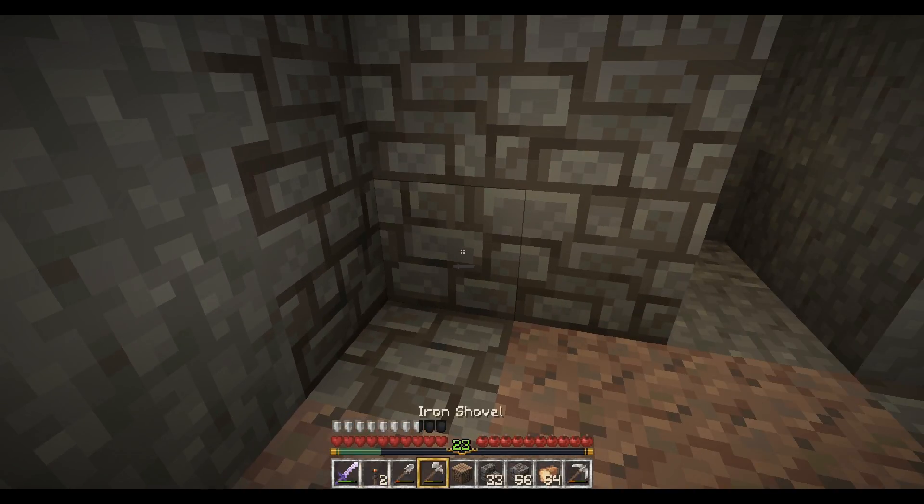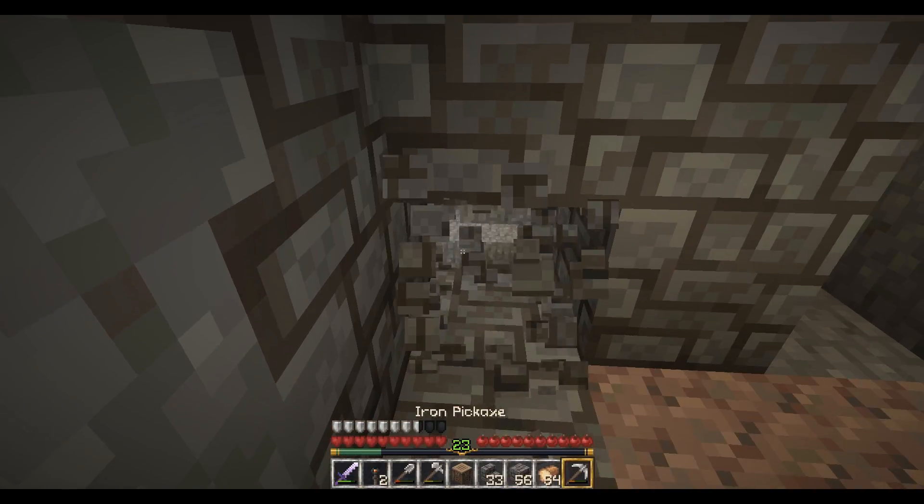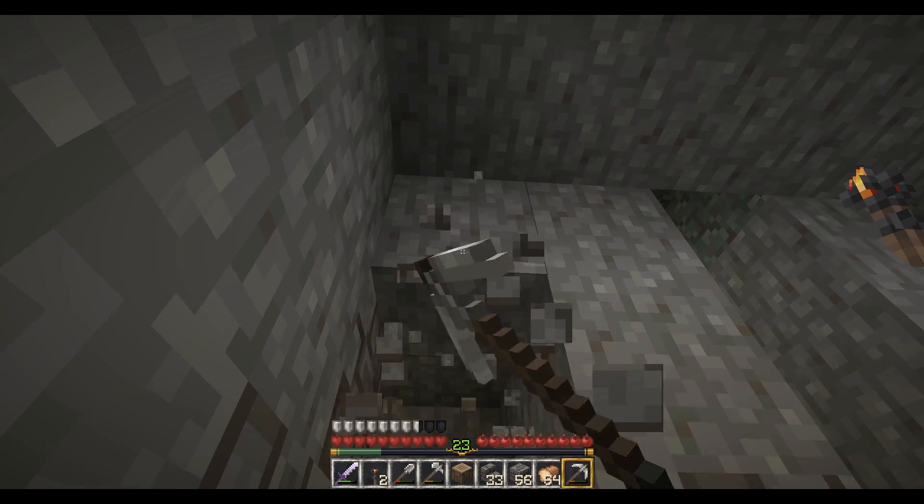We'll set it up so this area stores cobblestone — it can come right out of the mine shaft into the cobble chest here.